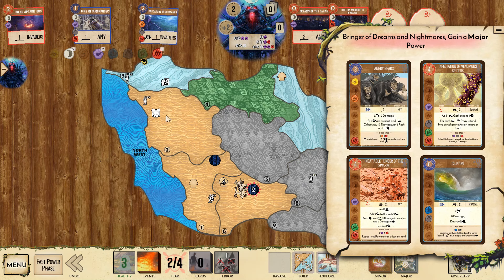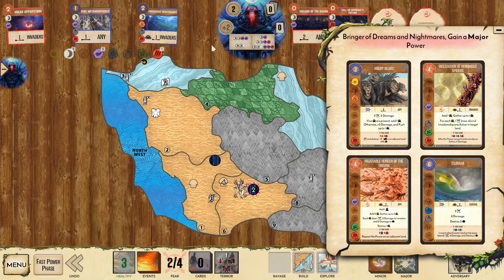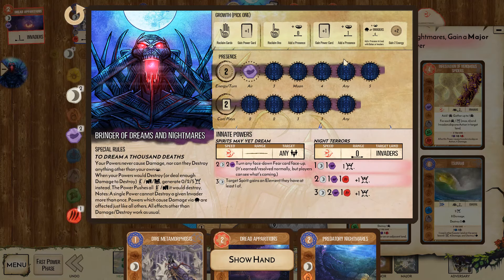Then we can defend with the Dread Apparitions, leaving just these two lands behind. Taking 2 Blight is whatever, and it's cheap enough we can play it again in the future. Angry Bears pairs pretty well with Predatory Nightmares in terms of elements, though getting the third Moon for the third animal threshold wouldn't happen for a long time.